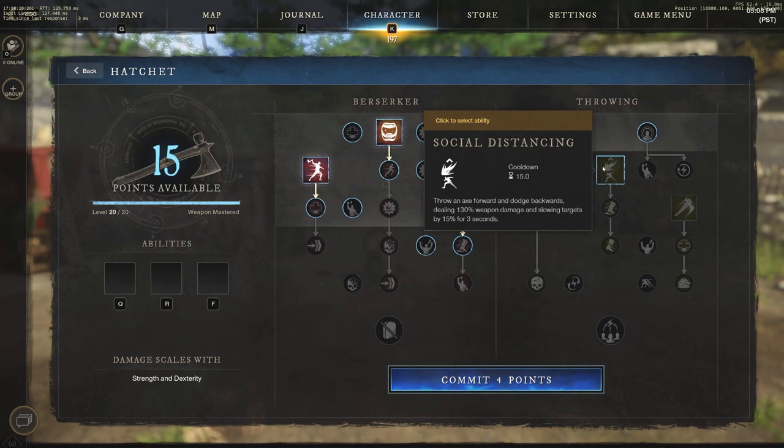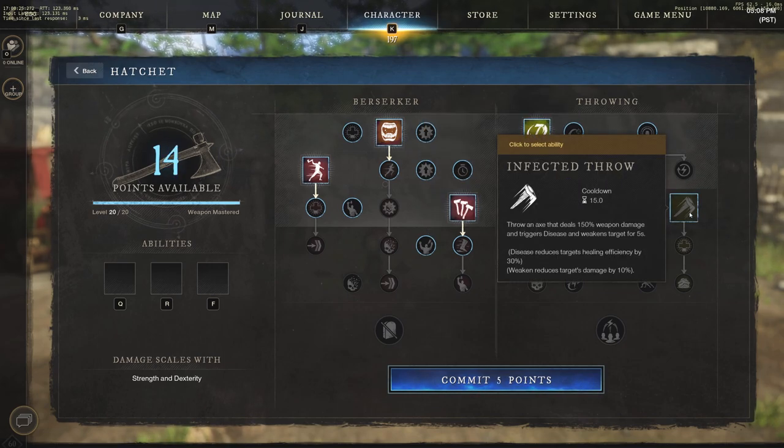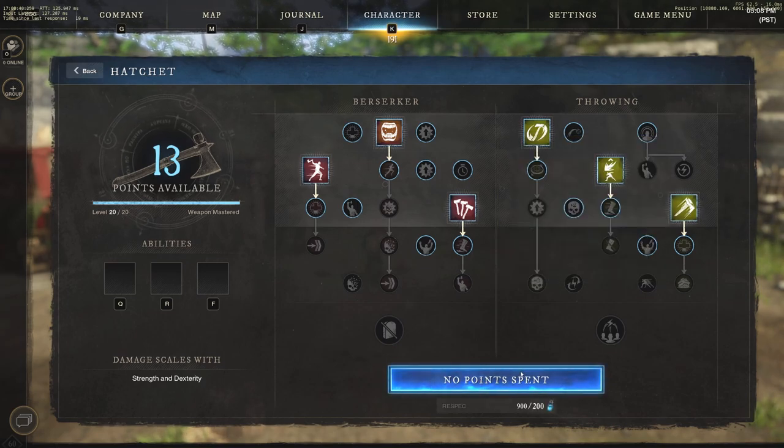We also have Social Distancing — throw an axe forward and dodge backwards, dealing 130 weapon damage and slowing targets by 15% for three seconds. Then last but not least, Infected Throw — throw an axe that deals 150 weapon damage and triggers disease and weakens the target for five seconds. Disease reduces the target's healing efficiency by 30% and weaken reduces the target's damage by 10%.